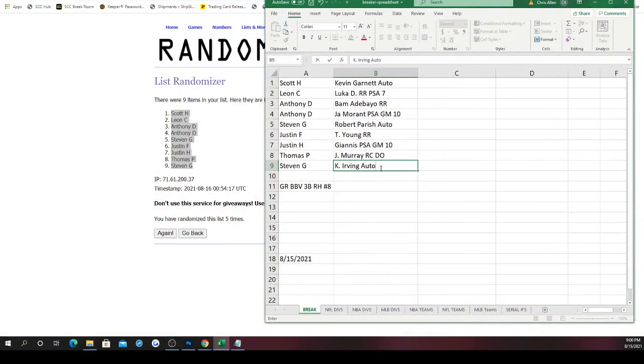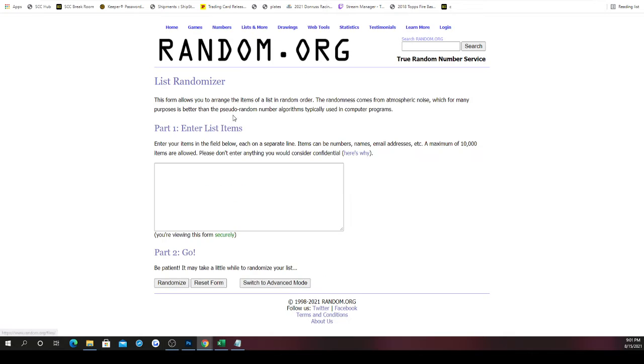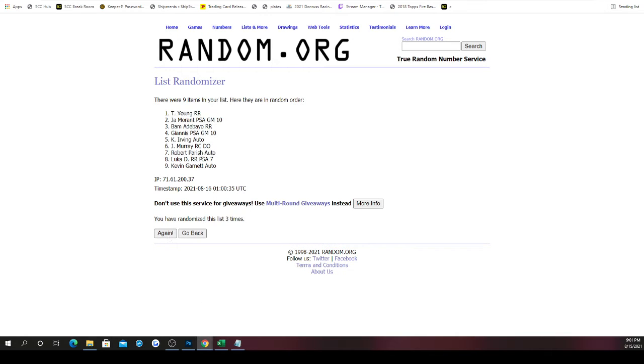Let's see — I was checking if the Kyrie was one of the cover hits; it is not, but still a nice hit. Good luck to each of you. Let's go ahead and randomize the hits five times. There you go — the Kevin Garnett stays on top, Luka on bottom.